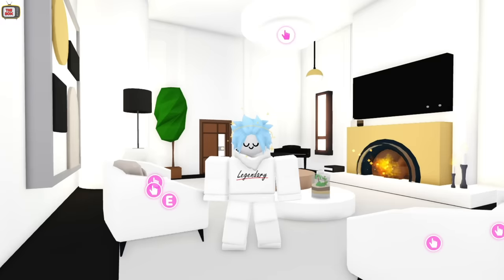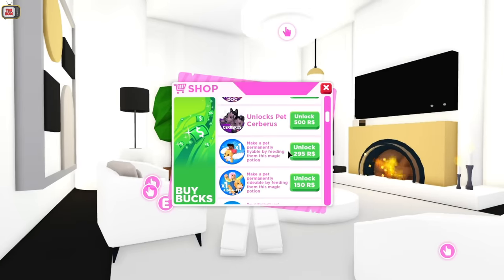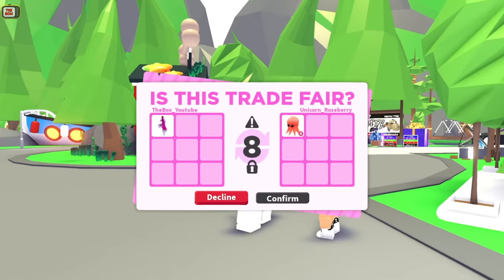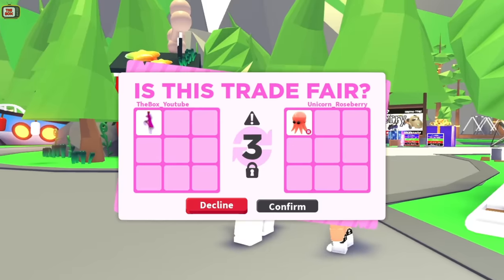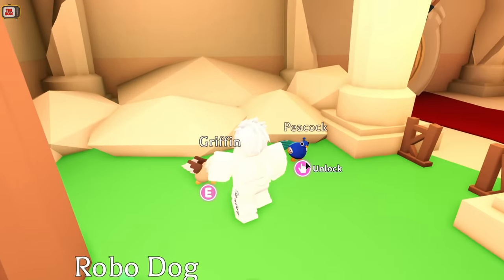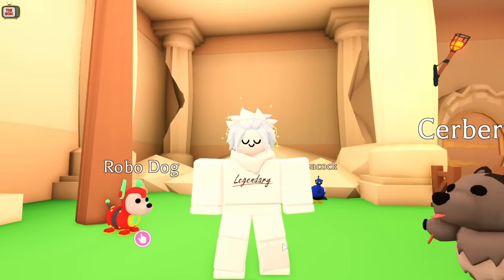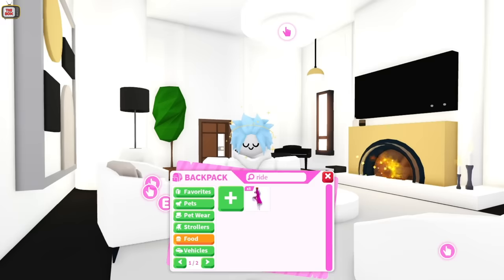If you do have Robux, trading ride and fly potions is the most effective way to go. Ride and fly potions are always going to be in demand and this is a great trading opportunity for us. A ride potion will trade for a legendary pet — don't expect to get a giraffe for one, but you can expect a unicorn, dragon, current gumball machine legendary pets and even the previous ones. You can also get Robux pets like the peacock that costs 550 Robux for a single ride potion. If you're patient, you can even trade it for a rideable legendary pet.